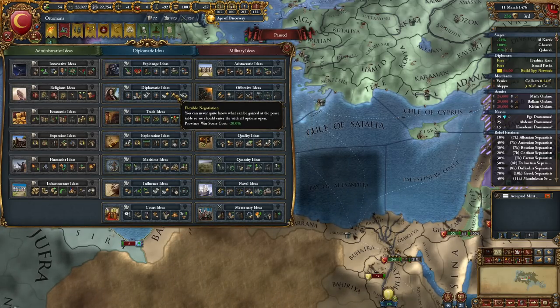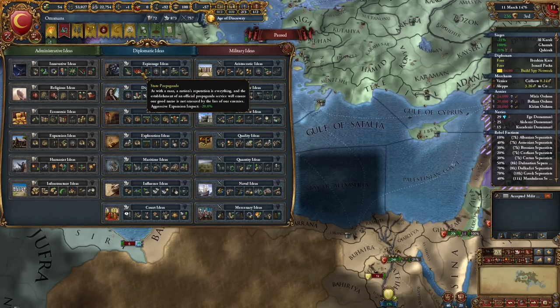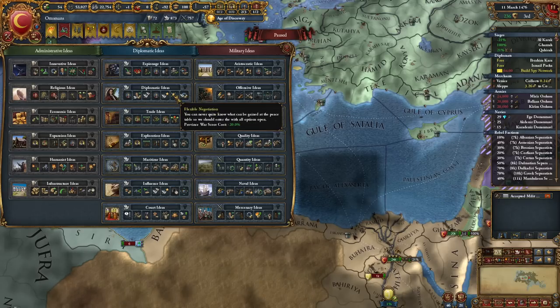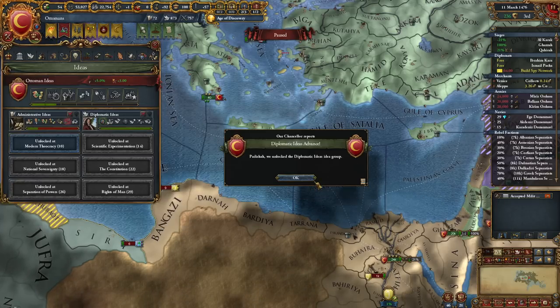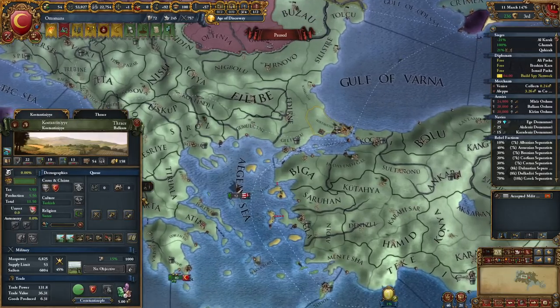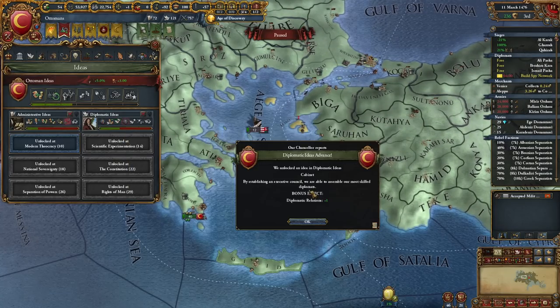Burgundy is probably the most popular country in the world today — I wouldn't want to be in their place. I'm getting more diplomatic ideas as I plan to raise a lot. Alternatively I might consider spy ideas for less aggressive expansion — we would already have a total of minus 40 percent, which is pretty cool too. But I just want to raise more.